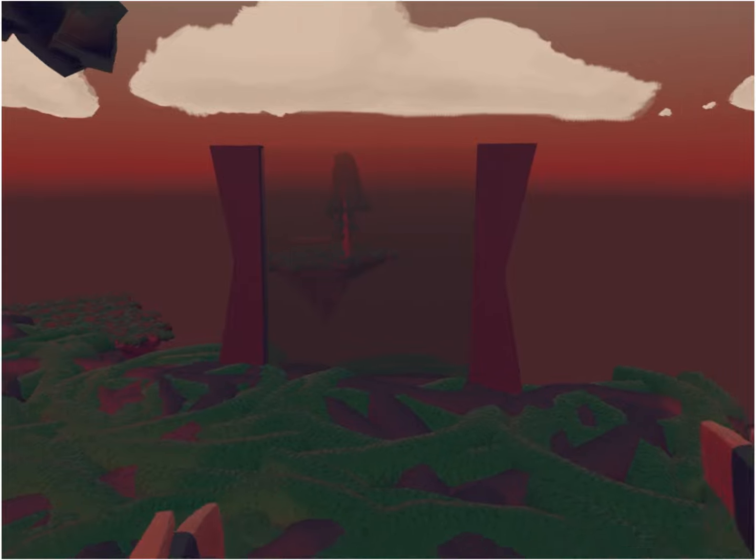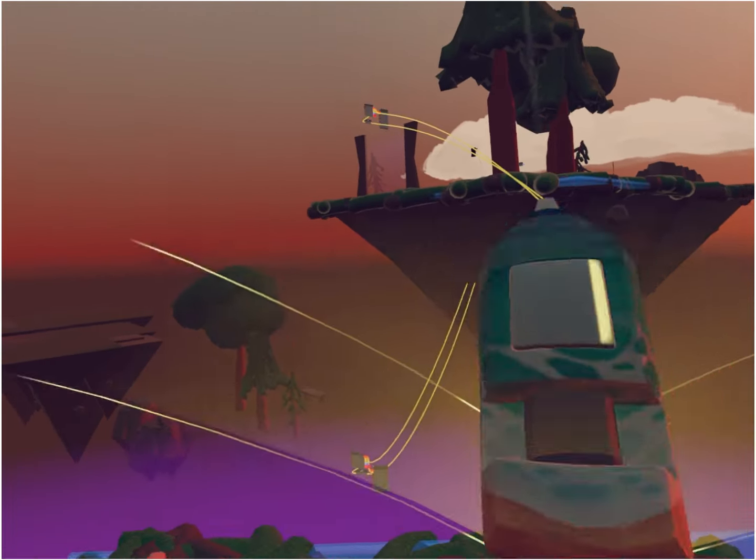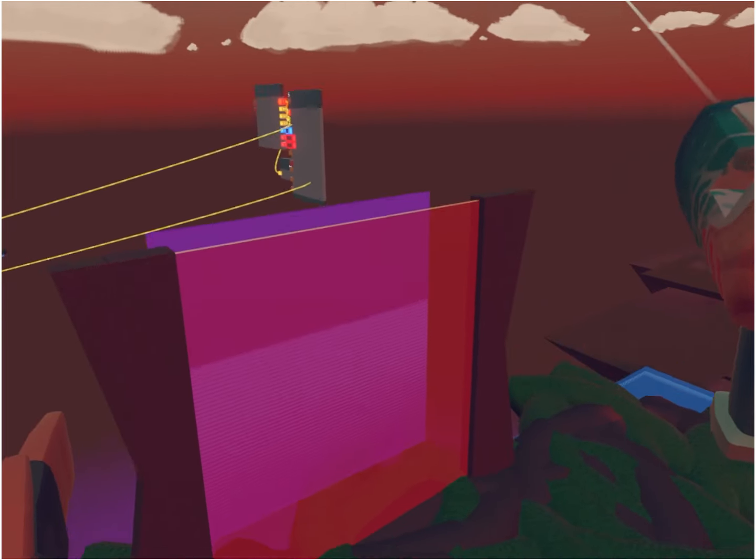Alright, let's try out my portal. Let me through. Yes! Oh my god, I'm so proud of that. Can I make the glass a different colour? Oh! Yes! You can!